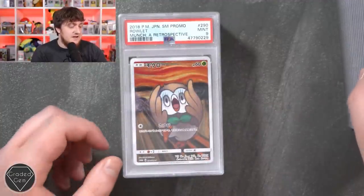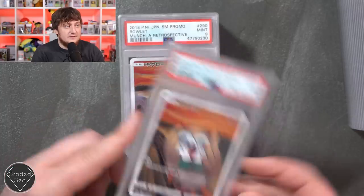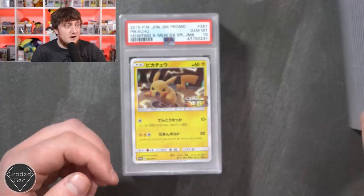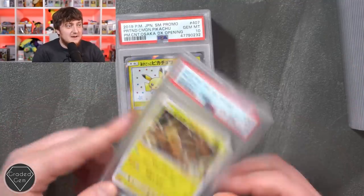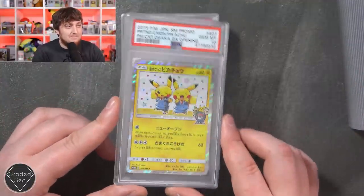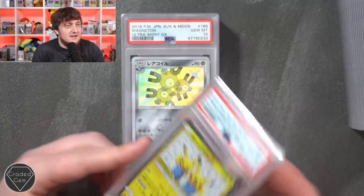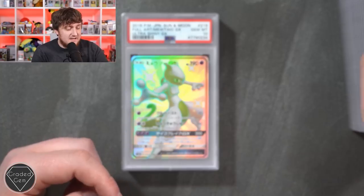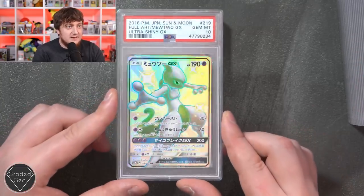I think these cards will stand the test of time - I really think the artwork is amazing and unique. So they've got a Pikachu with a gem mint 10 within the Mewtwo and Mew special box. Pretend comedian Pikachu - because it is just so funny - gem mint 10. Magneton from Ultra Shiny gem mint 10. That's what we want to see - a bit of a streak at the end for Kieran.